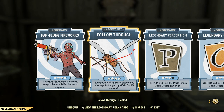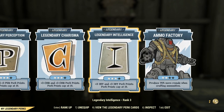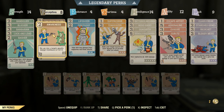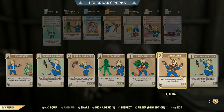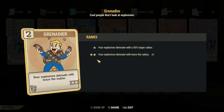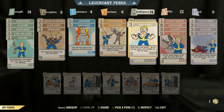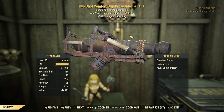Follow Through is maxed out, though I'm not certain you can pull sneak criticals with this weapon because you never see the notification on screen. We've also got Awareness — which is a dummy perk here since this isn't explosive — and there's a bugged explosive radius perk that apparently doesn't work as intended. Glow Sight is there so glowing enemies die easier, and Nerd Rage is there if we need it, though at 1,200 damage we probably won't.